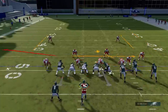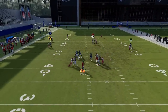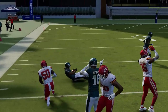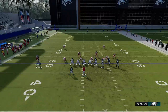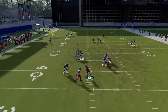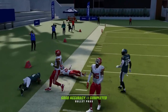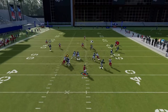Against Cover 2 Man, put the X route on a streak and the Y route — will routes against man coverage are really good, they pull back the safety enough. You don't even really have to put the running back on a streak, and if you are going to do it, it's best to motion him in because he's out pretty far. The streak pulls back the safety and the running back can get open underneath — a very good play against Cover 2.